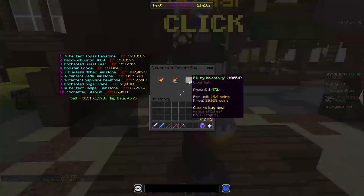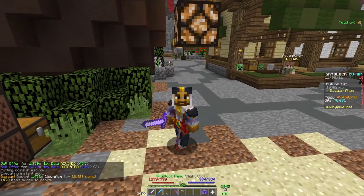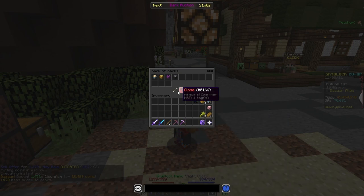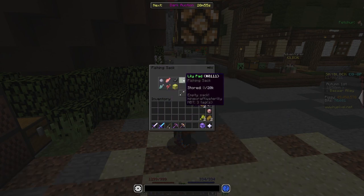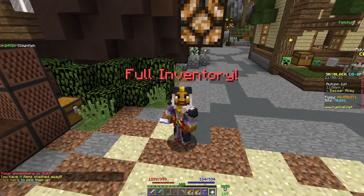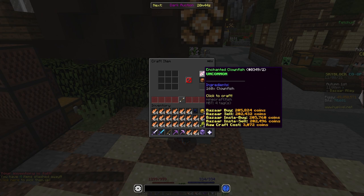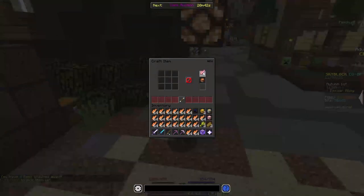So let's say we bought 29,200 Clownfish for 628 coins. You can see that goes to my fishing sack — I have a fishing sack on me right now, so let's open that up. It's empty besides that because I just recently sold the sack, so I'm not hiding more stuff in here. Let's click and pick up all of that. I did buy as much as would fit in my inventory.